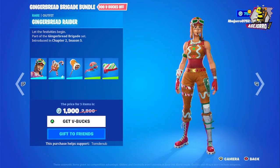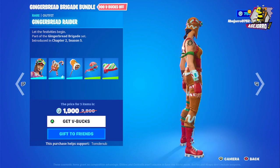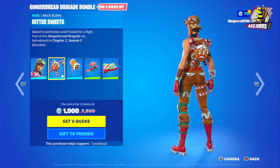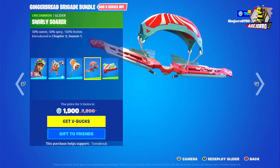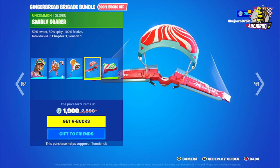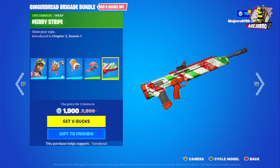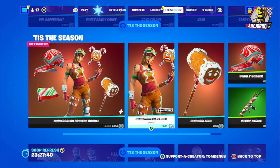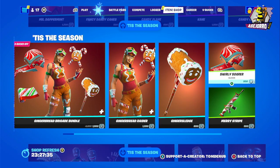The Gingerbread Brigade bundle has returned to the item shop — this is new again! It features the Bittersweet back bling and the harvesting tool the Ginger Sledge. Then we have the Merry Striker. The price for all five items is 1900 V-Bucks.